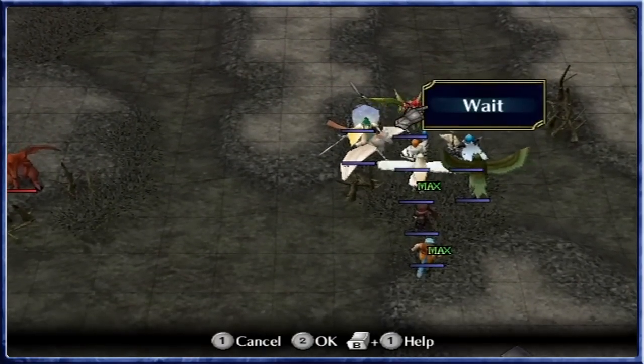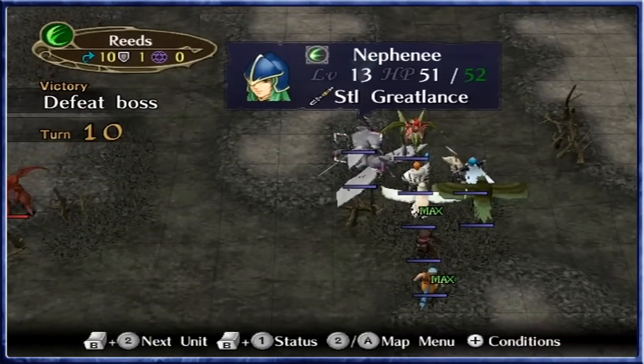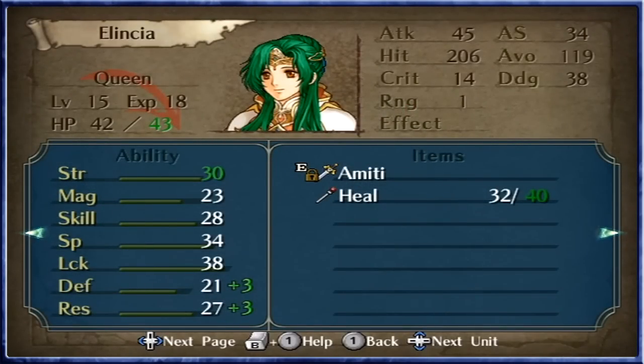With that bird out of the way, a lot of our problems are gone as well. She's capped strength now — that's as far as she can go. I'm amazed you have more strength than that, but you have two extra levels on it. And of course you have the defense and res boost of Amity.